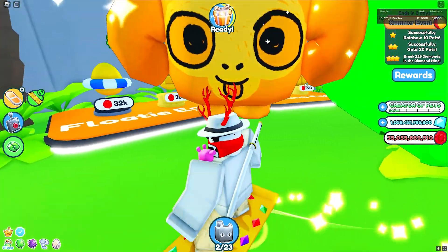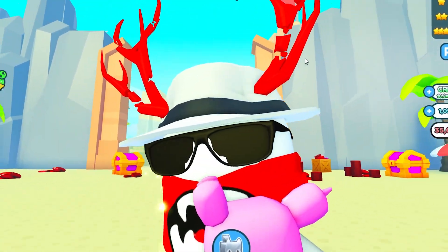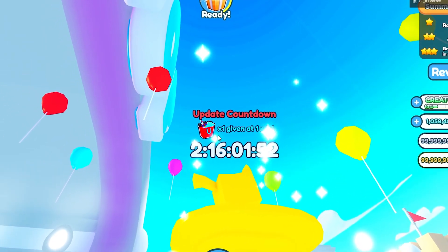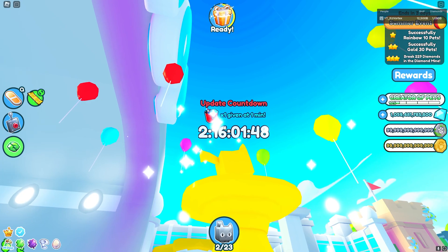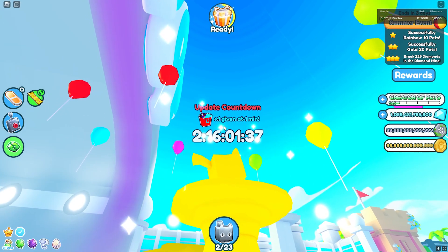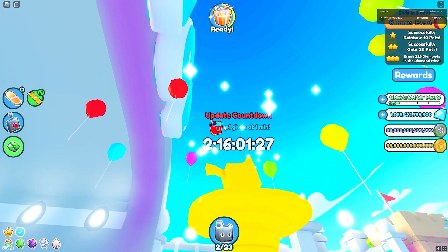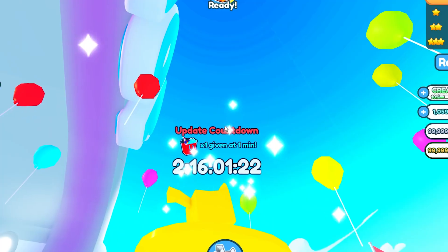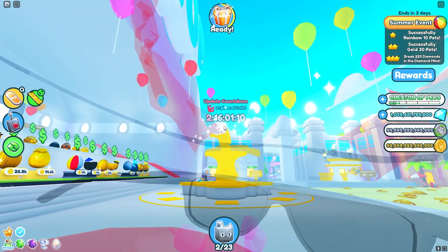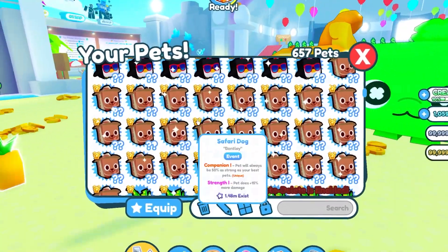Unfortunately, that's pretty much all the leaks we currently have for the update. I'm recording this a couple of days before the update drops, so I'm sure there'll be more leaks coming. Something interesting is we have the update countdown inside the game and the update hype gift, but there is no scavenger hunt listed. I'm assuming that means there's not going to be any more scavenger hunts, or at least not this week. I can't really see a reason for them adding it back after taking it away. The scavenger hunt was a pretty good addition and helped new players get three event pets for free without doing much.